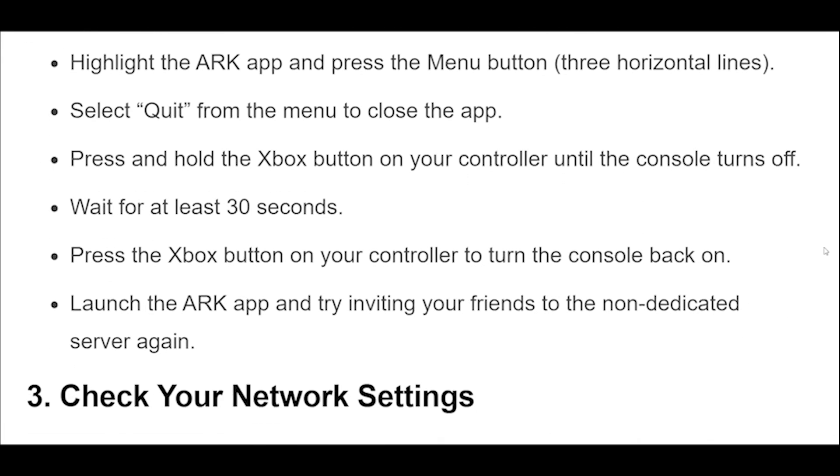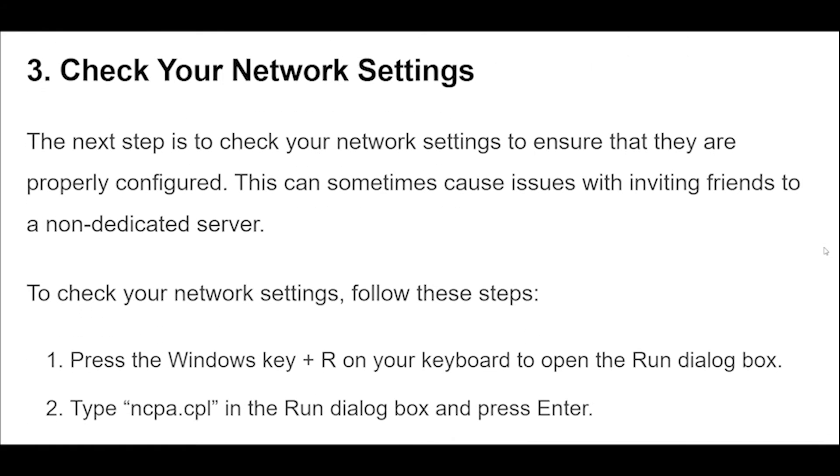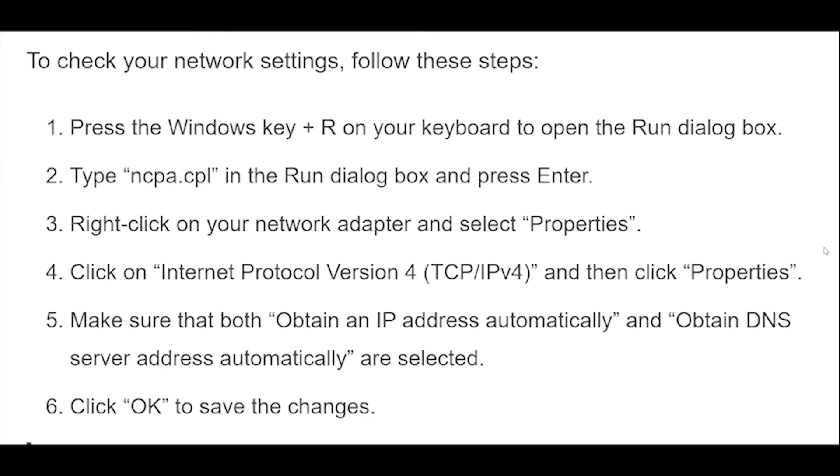The next step is to check your network settings to ensure that they are properly configured, as this can sometimes cause issues with inviting friends to a non-dedicated server. To check your network settings, follow these steps. Press the Windows key plus on your keyboard to open the Run dialog box. Type ncpa.cpl in the Run dialog box and press Enter. Right-click on your network adapter and select Properties. Click on Internet Protocol Version 4 (TCP/IPv4) and then click Properties. Make sure that both Obtain an IP Address Automatically and Obtain DNS Server Address Automatically are selected. Click OK to save the changes.